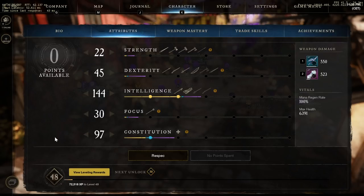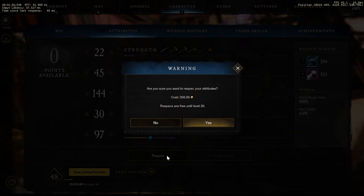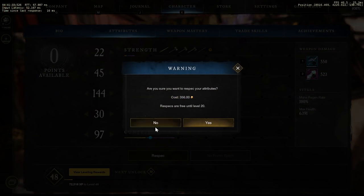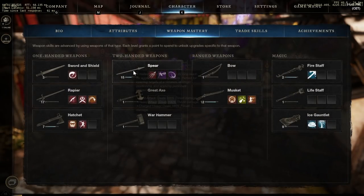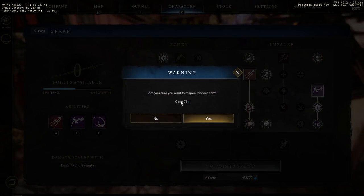If you got this wrong at the start, for tip 13, I'm here to tell you that up to level 20, you can fully reset your attributes for free, and up to level 11 on weapon mastery points. You can still reset your attributes and weapon masteries after this, but it is no longer free and there is a cost involved.